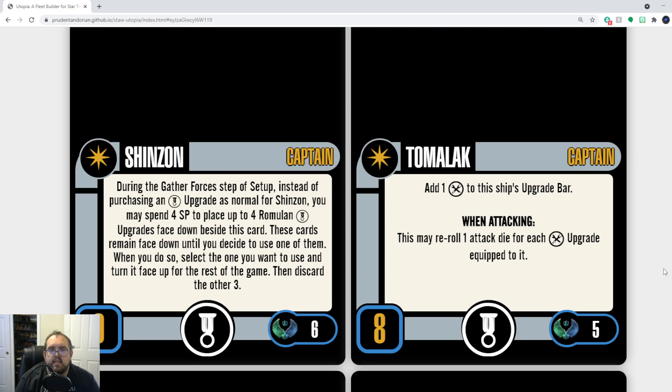Tomalok — the first one, the skill-eight tech-slot Tomalok. I actually don't mind this Tomalok; I think it's viable, but they got the ability wrong. He should be when defending, not when attacking. He should be able to re-roll one defense die for each tech upgrade equipped to his ship. Actually, why not when attacking or defending? Re-rolls are not fantastic in and of themselves, but a little more doesn't hurt. So why not both?